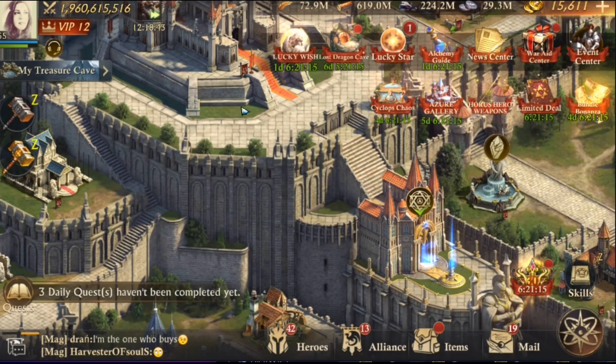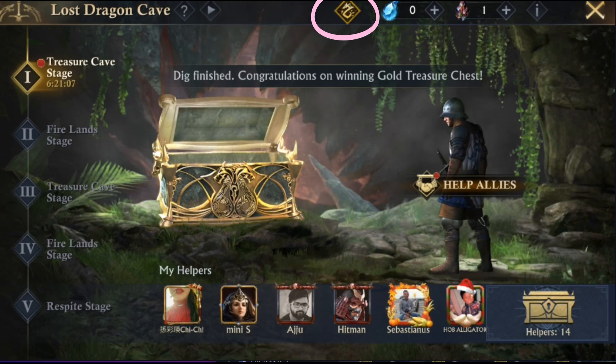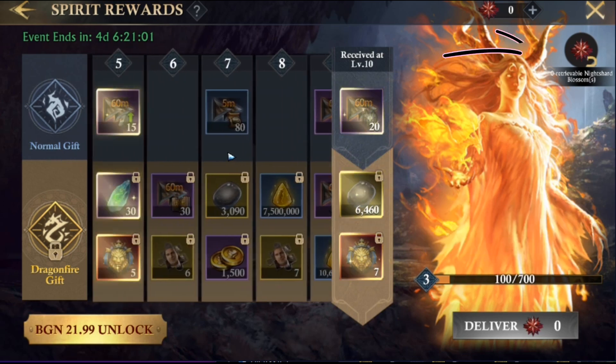Now let's take a look at what's new in the Dragon Cave event. Here you can see the new icon with the little dragon on it. Opening it, we can see there are new spirit rewards added, so let's see how we can get them. We can see there is a new item added: the Knight's Hard Blossoms.